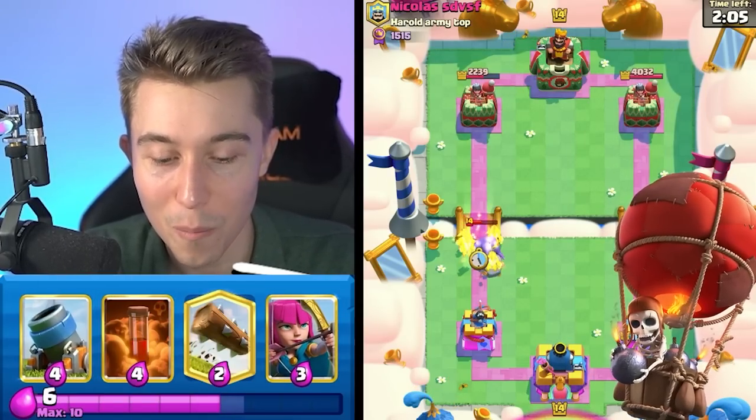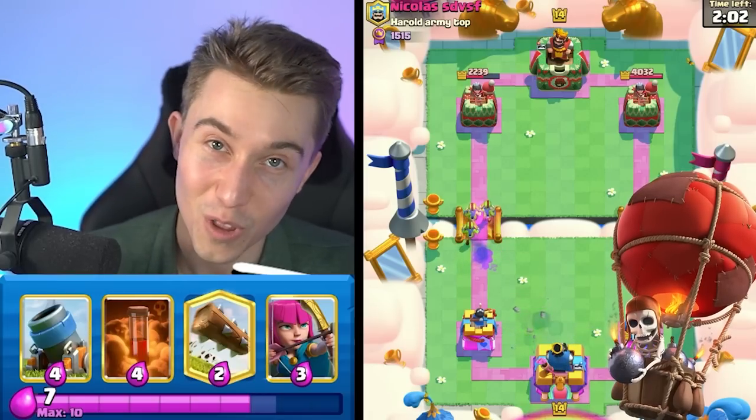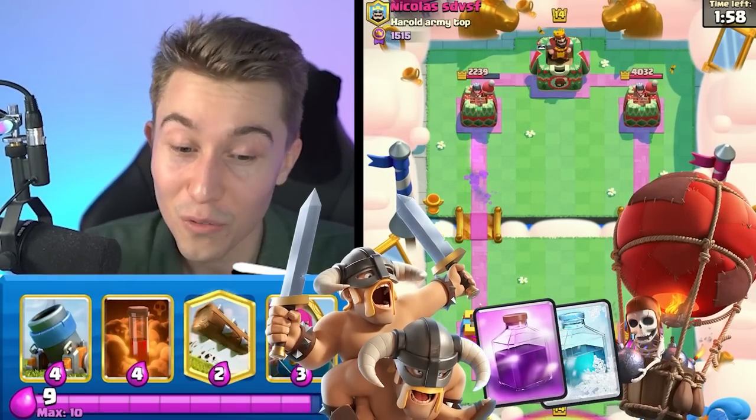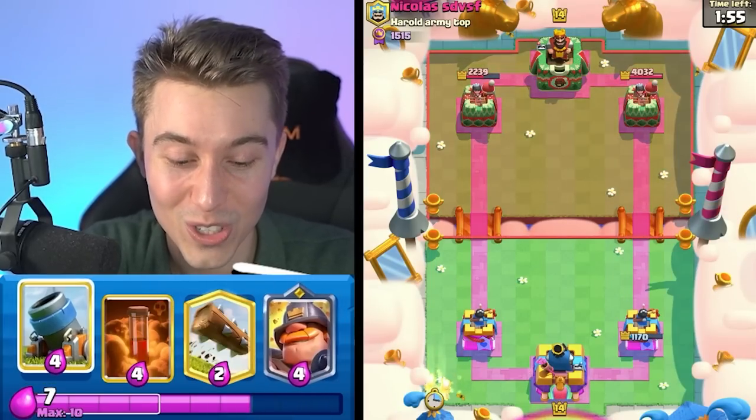Everyone randomly has a Balloon no matter what deck they have. It's like the most efficient win condition for them — Balloon Freeze, Balloon Rage, the E-Barbs Balloon with Freeze and Rage. It's crazy how they come up with these strategies.